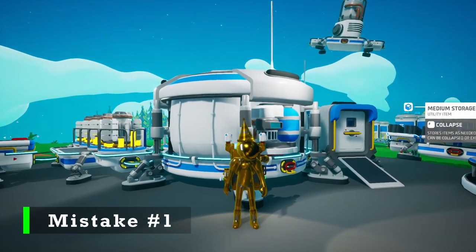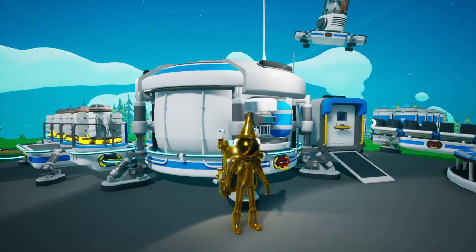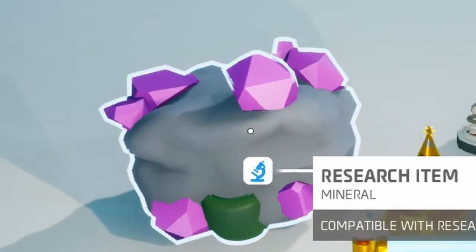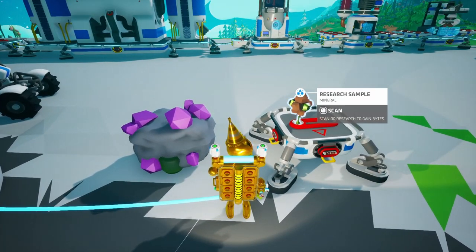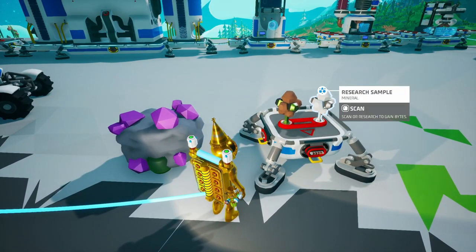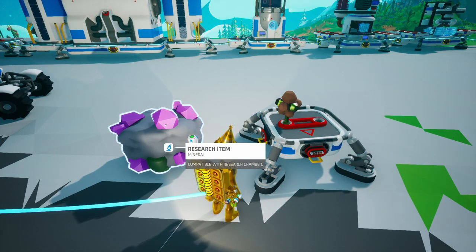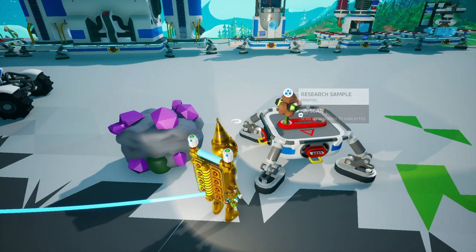Our first early game mistake in Astroneer is going to be using research items to get bytes instead of research samples. What is a research item versus a research sample? Well, here on the left, these things are research items, and here on the right, these are research samples. You probably know both of these, but you probably did not know that they were called different things. The obvious difference is that with research samples we hold F and get a few bytes, and with research items we have to research them in the research chamber and end up getting more bytes. However, you should not be using the research items even though they give you more bytes — you should instead be using the research sample. But why is that?